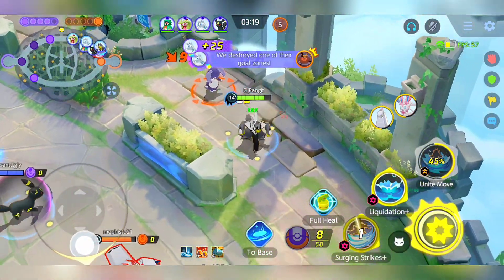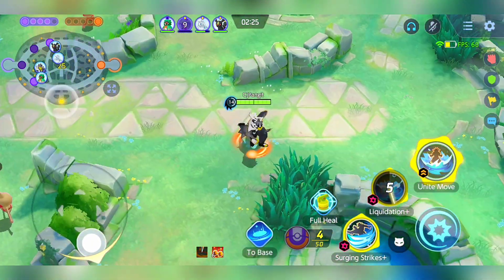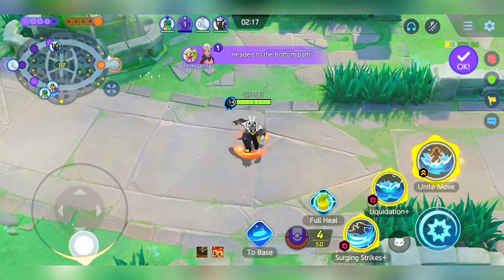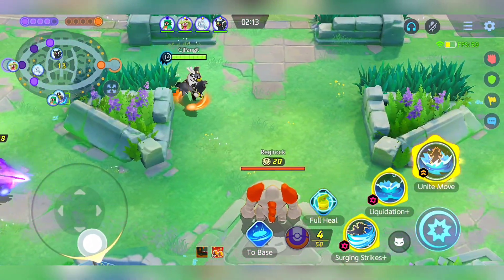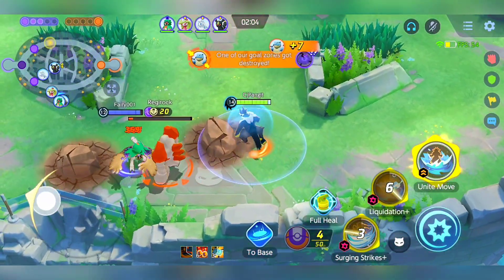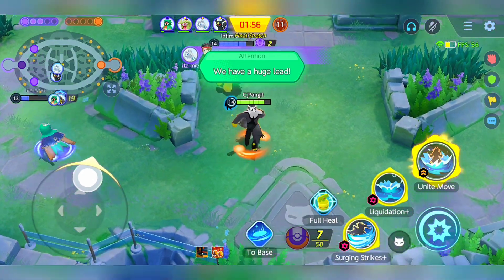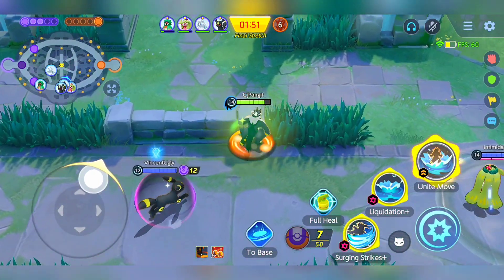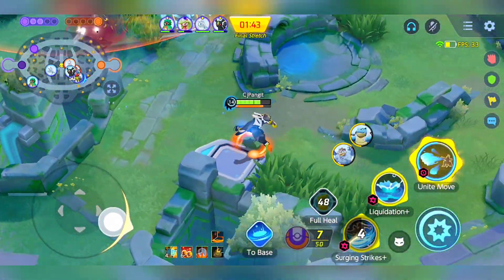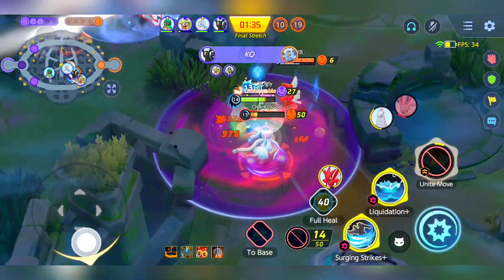Cautions and Considerations. While Urshifu's early game dominance is undeniable, it's crucial not to become overly complacent. As the match progresses and the enemy team acquires more crowd control capabilities, Urshifu's vulnerability becomes apparent. Even with robust healing capabilities at your disposal, dealing with crowd control can prove challenging. The presence of a Slowbro on the opposing team can be particularly troublesome, as Urshifu often becomes a prime target. In conclusion, Urshifu undeniably stands as a formidable early game force in Pokemon Unite. Its unparalleled surging strikes damage, rapid cooldowns, and remarkable sustainability make it a potent snowballing threat. However, players should exercise caution and adapt their strategies as the game evolves, as crowd control and enemy compositions can challenge Urshifu's dominance.